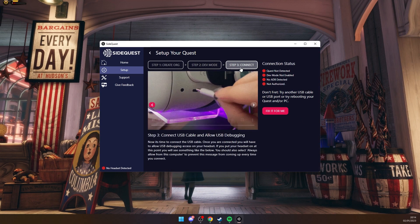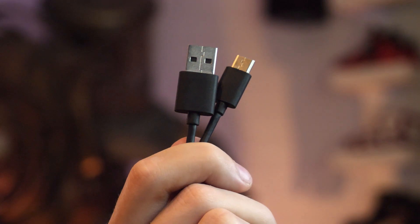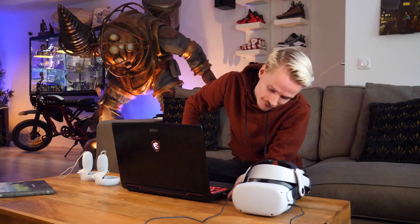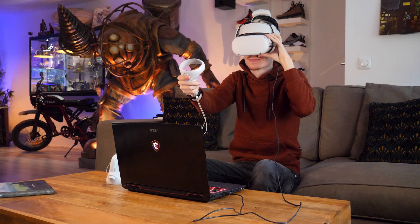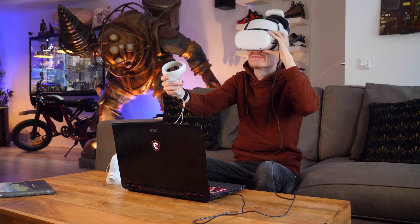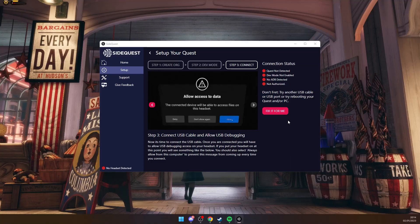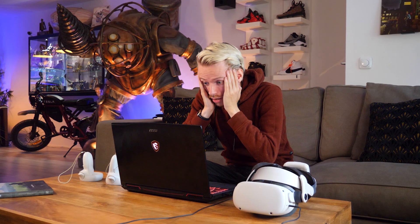Now it's time for the last step. Step three is connecting the headset to your PC or laptop via a cable. Depending on the parts you have available, you can use a USB-C to A or the original charging cable that came with the headset. After you successfully hooked up the Quest, don't forget to accept the USB debugging and the data message inside VR to give SideQuest access to your headset. You should instantly see the connection status turn green on all four points. If one of them is still red and you have no idea what causes this, you can click on the button Fix It For Me.